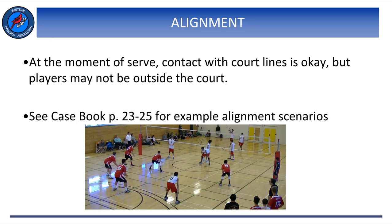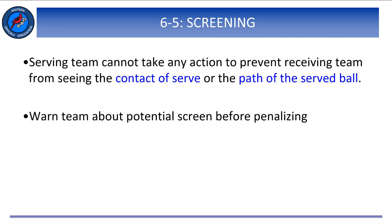Once the ball has been served, players may move anywhere on the court. The penalty for illegal alignment is loss of rally and point to the opponent. On screening: the serving team cannot take any action to prevent the receiving team from seeing the contact of the serve or the flight of the served ball. It may look like there is a potential screen, but based on the flight of the ball, it may not be. Be aware of a potential screen, but make sure that you warn before you penalize.